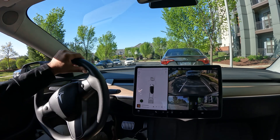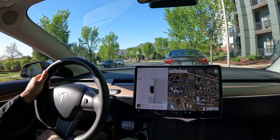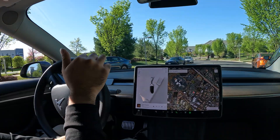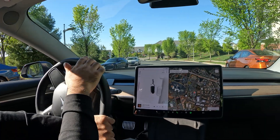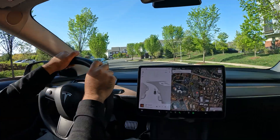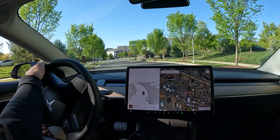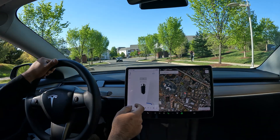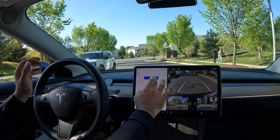Now I'm gonna do one more test — see if it can recognize spots without any cars. There are a couple of spots available to park right up here. I wonder if the car will recognize these parking spots because there are lines painted here, so I'll pull up in between these two and it does. We're gonna try this again — shift to reverse, bring the car to a complete stop.